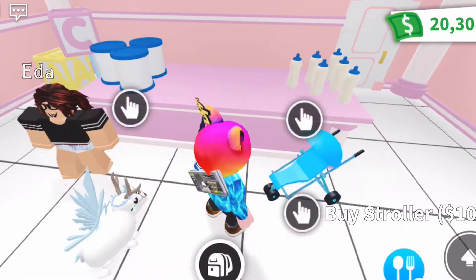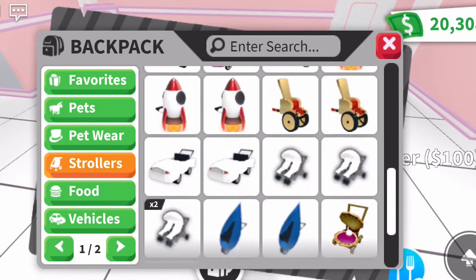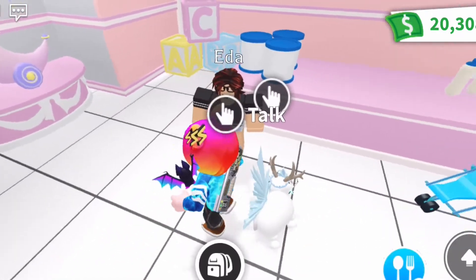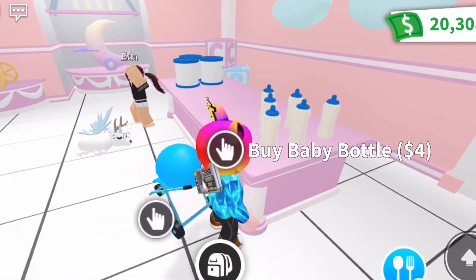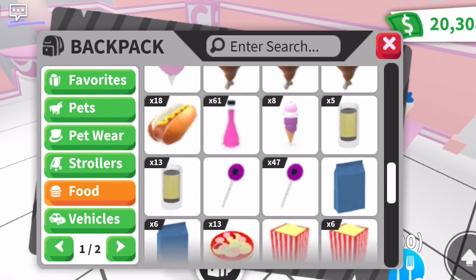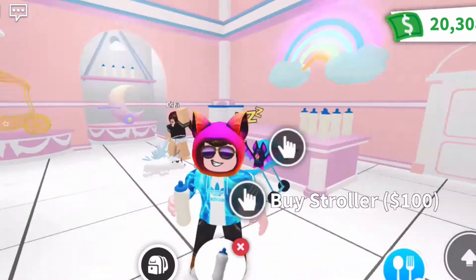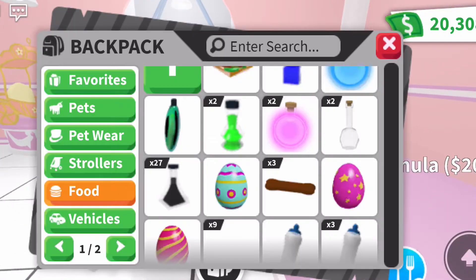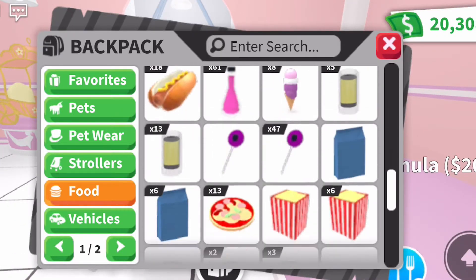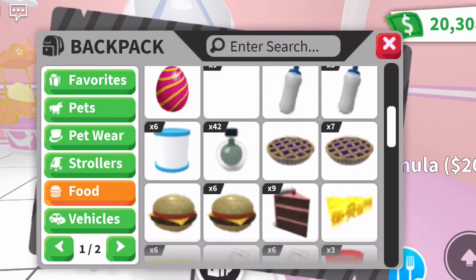They also kept the normal strollers in the shop. And they kept the baby bottles too — here's the baby bottle and also the baby formula. I already got some of those — they're really cute!